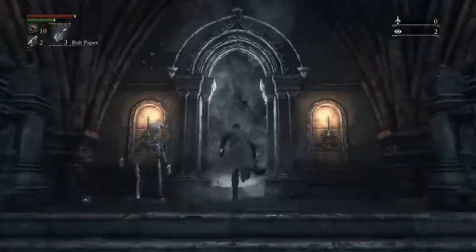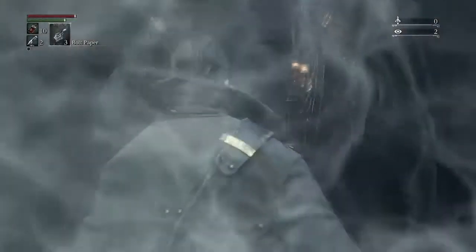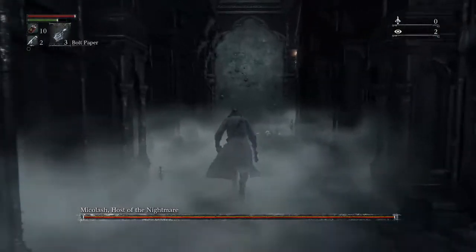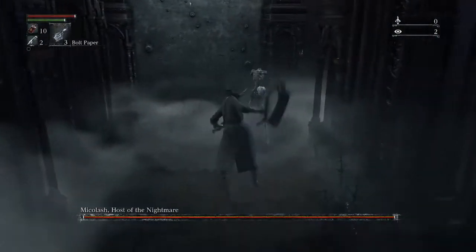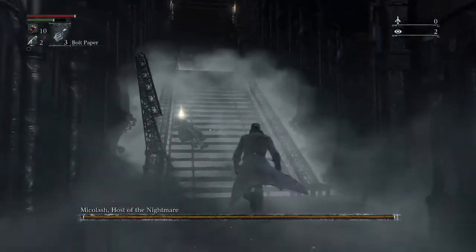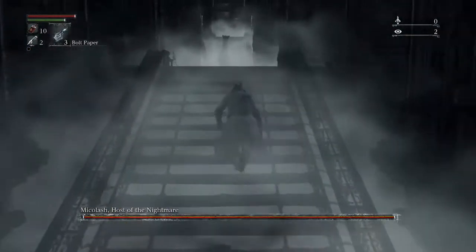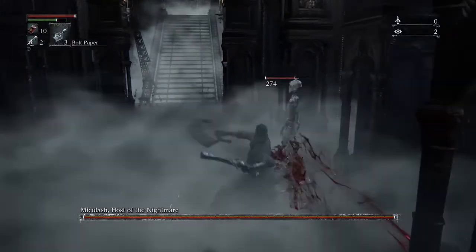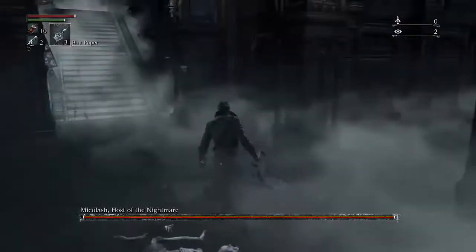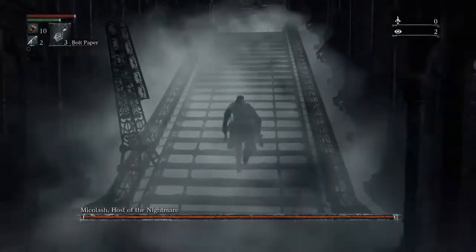Starting off into the first phase, the first thing we have to do is clear through some skeletons. The first one we want to come across is at this corner, and we want to get rid of these because they will follow us down. For this we're using a saw cleaver, which has a pretty nice combo — R1, L1, R2. But whichever weapon you use, use the sweep attack if it has one, a horizontal one, because they do move around to the sides.